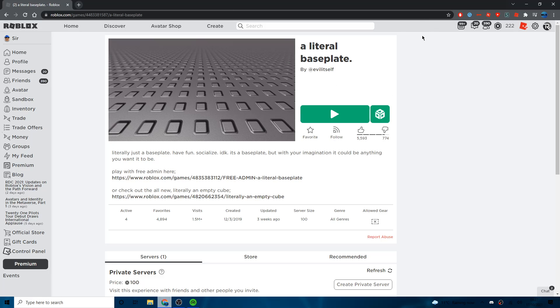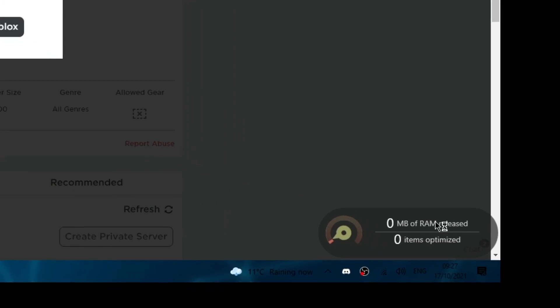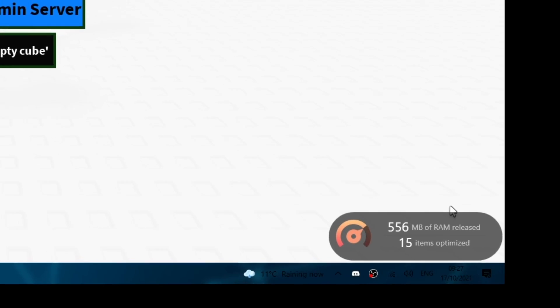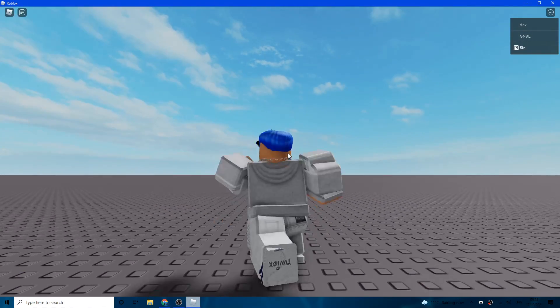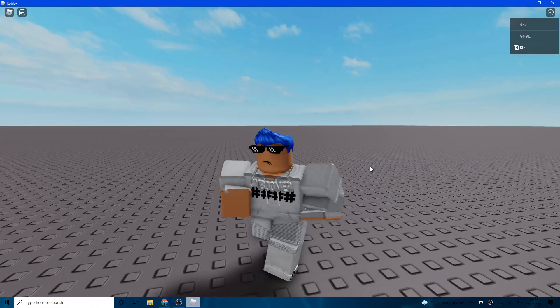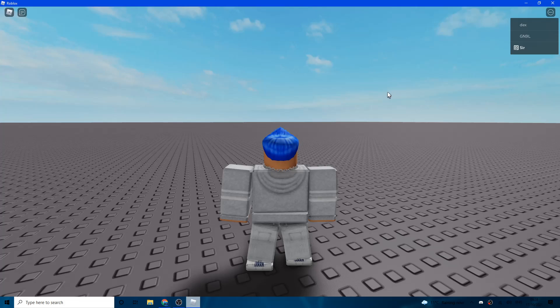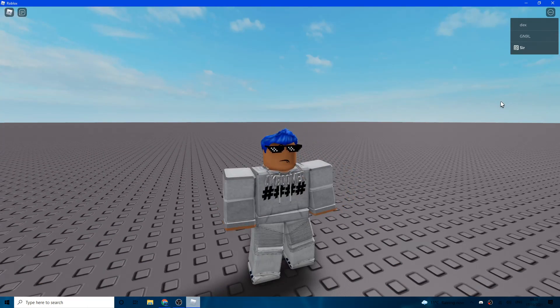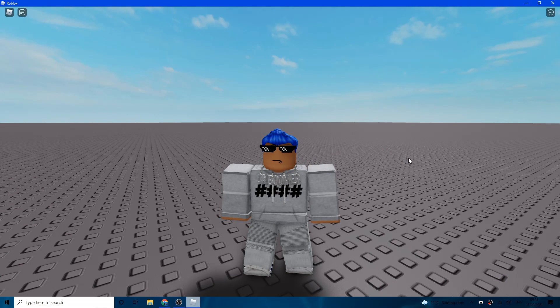When you launch a Roblox game with Razer Cortex open, it'll show in the bottom right how much RAM has been released and how many items have been optimized. RAM that was dedicated to other things on your PC gets released so Roblox runs better. When you leave a game it automatically restores the RAM. You can also do 'Restore Now' manually in Razer Cortex. You can also add Razer Cortex to your startup folder the same way we did for the FPS unlocker.